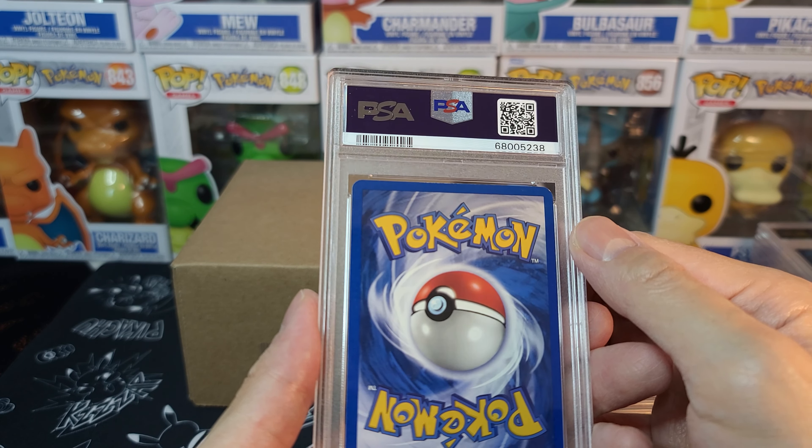This is probably a 9 — Shiny Charizard. I saw a dot on the back and centering wasn't great on the front. So this is a 9. But this is a nice encapsulation of Special Delivery Charizard. I know this card is probably getting graded to oblivion right now — I'll show you the pop report on screen. It's been transacting really well and it's a very liquid card. 9 is a pretty good result.